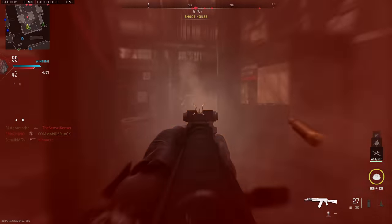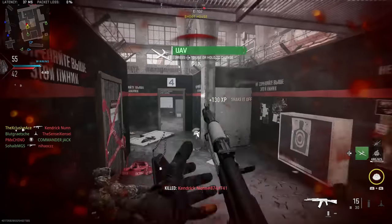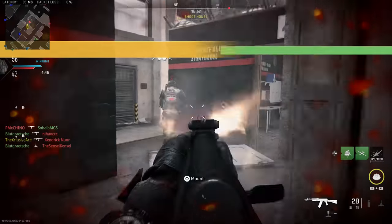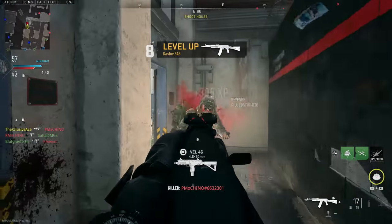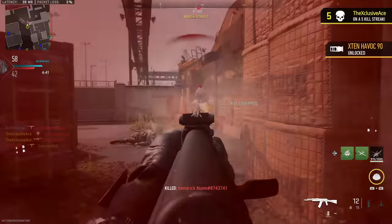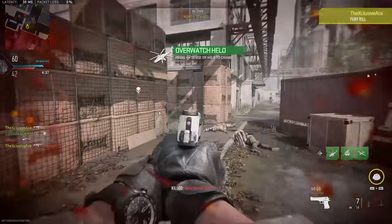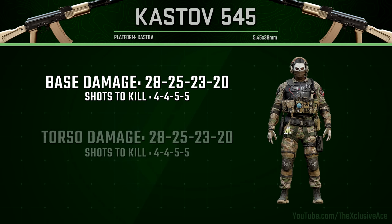What's up guys, my name is Ace and welcome back to another Gun Guide — the series where I go into great detail with all of the stats as well as some excellent attachment combinations for every gun in Modern Warfare 2. In today's video we're going to be moving on to the final launch assault rifle in the game: the Castov 545, also known as the AK-105.